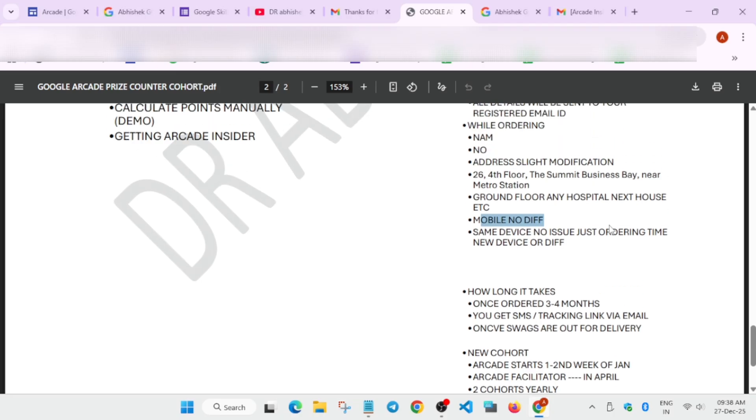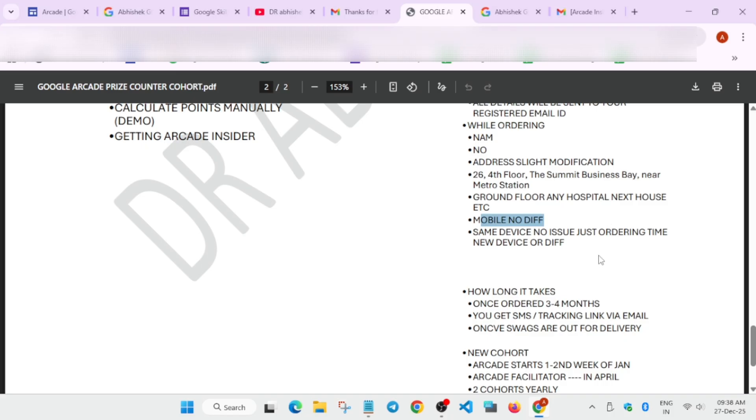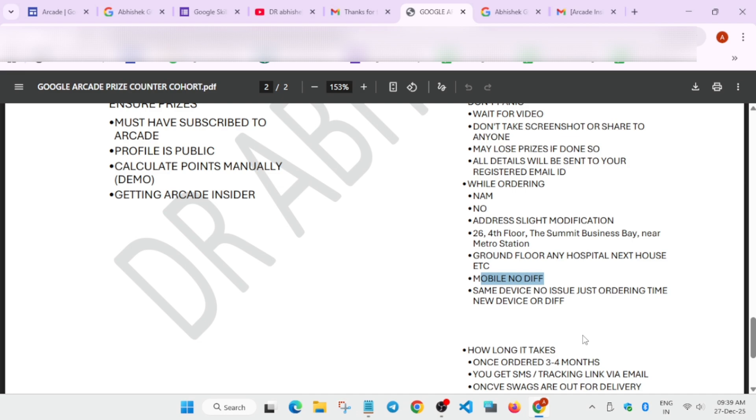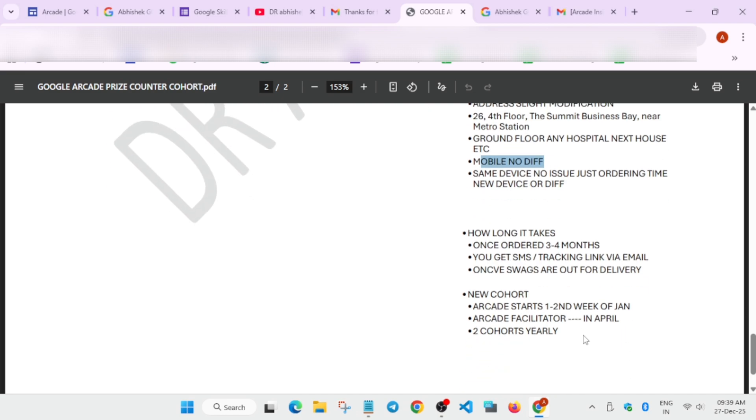In this cohort, some swags took six to seven months to arrive — many people are still receiving theirs. Once you've ordered correctly, you will definitely receive your swags. When shipped, you'll get an email confirmation and tracking details via SMS. Some couriers like DTDC may be used — you'll receive a message when it's out for delivery.